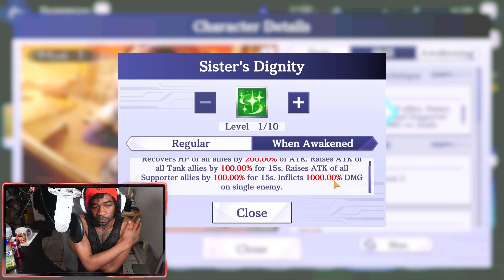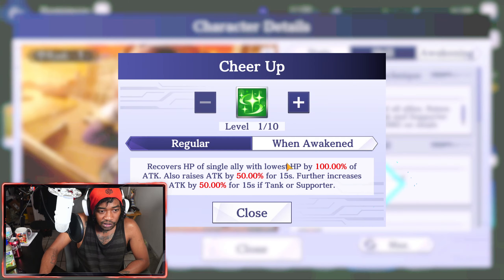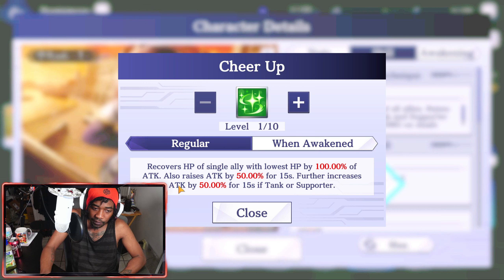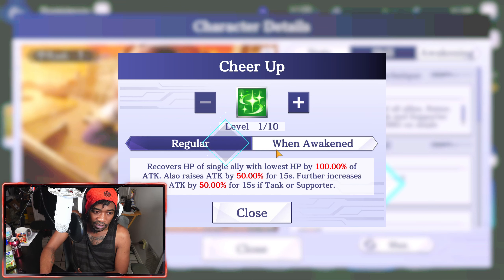Skill 1: Cheer Up — recovers HP of a single ally with the lowest HP by 100% of attack, also raises attack by 50 for 15 seconds, and further increases attack by 50 for 15 seconds if they are a tank or supporter. On awakening, both of these modifiers go up to 100.